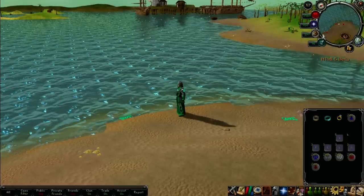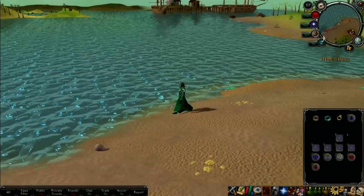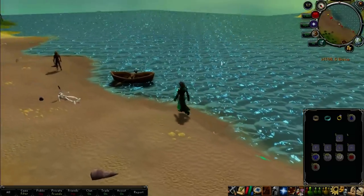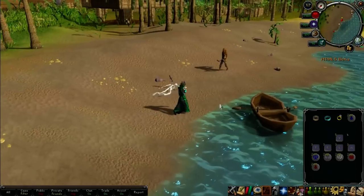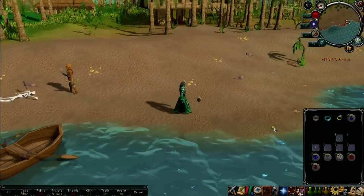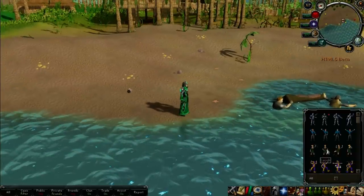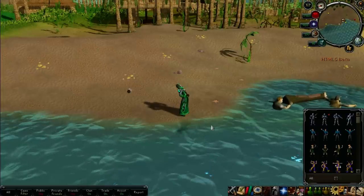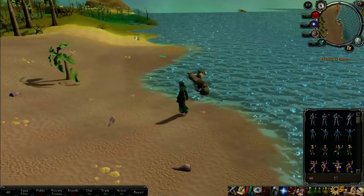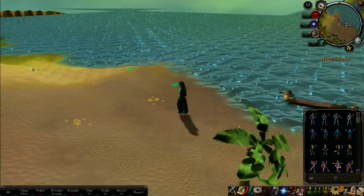Now we are on Karamja, more specifically along the west coast, and we're just going to take a nice little walk along the beach. I wanted to show you the new water effects because they look very nice — it's very reflective. You can see my reflection in the water, so if I walk along it a bit more closely you might be able to make it out. I'll do an emote so you can see it a bit better. You can see all the boats in the distance there — it's very nice.